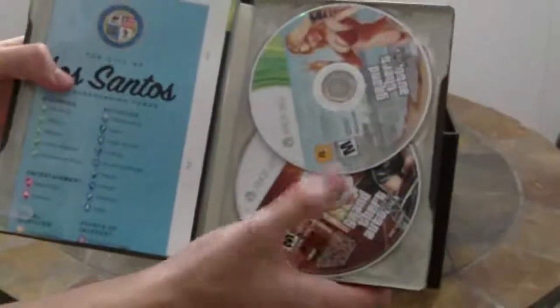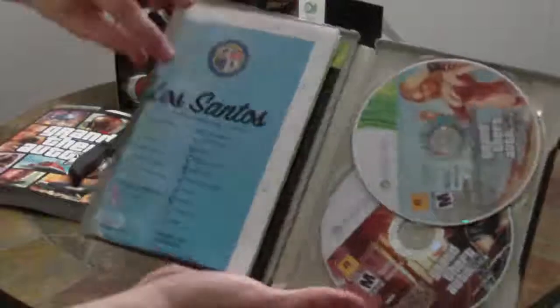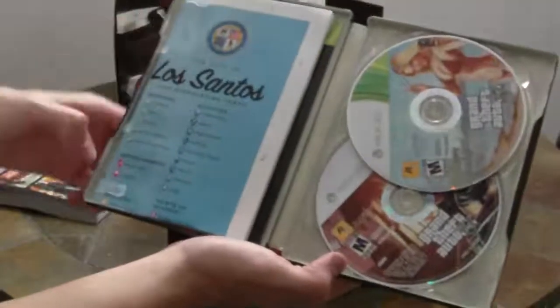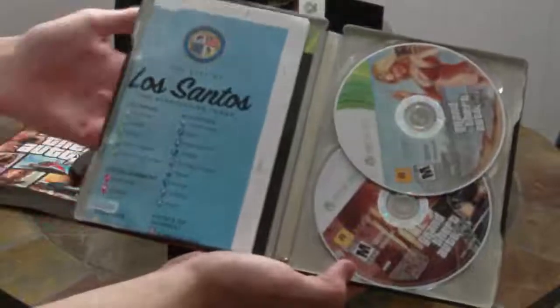We got two discs in there — one for installing, one for playing. And this is yet another map we have here. It says clothing, tattoo, you got a bunch of stores here, a bunch of activities, entertainment, services, points of interest. You got a lot of stuff in here. Nice.